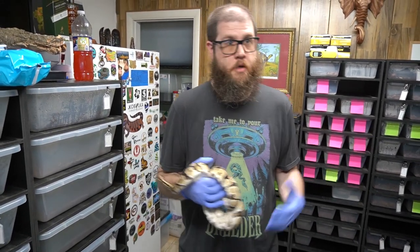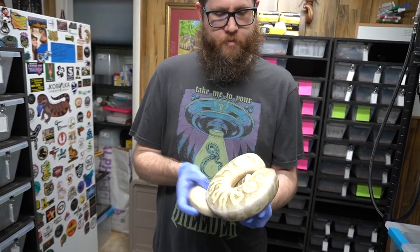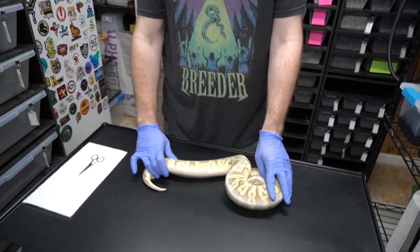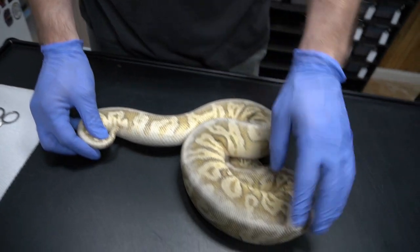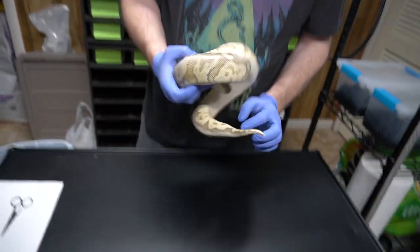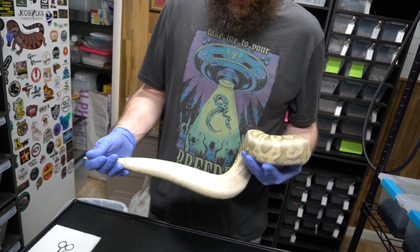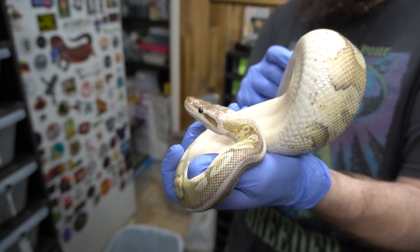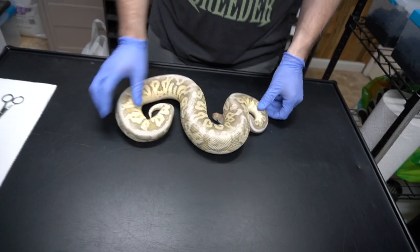It can't be het cryptic because if it was, we wouldn't have already produced a clown with this animal. Now here's the female — we produced her super pastel fire, calling her calico hidden gene woma. She came from a calico pairing and you can see how washed out she is; it's not classic calico-looking in my opinion. As a baby she looked more calico than she does now. I just don't know.